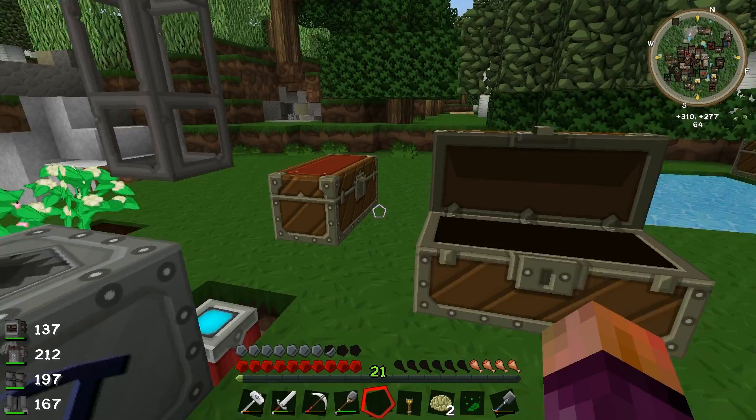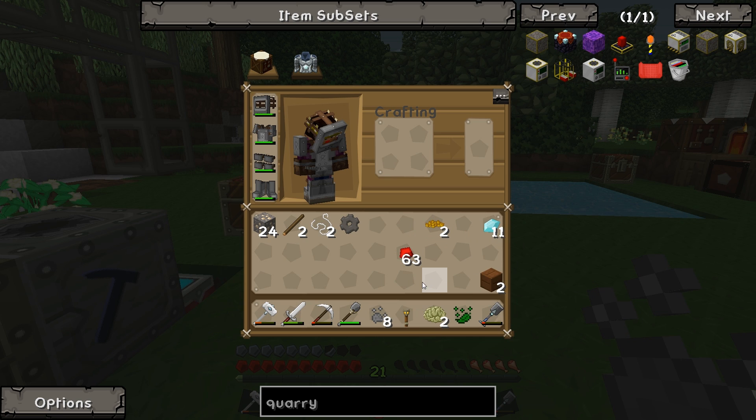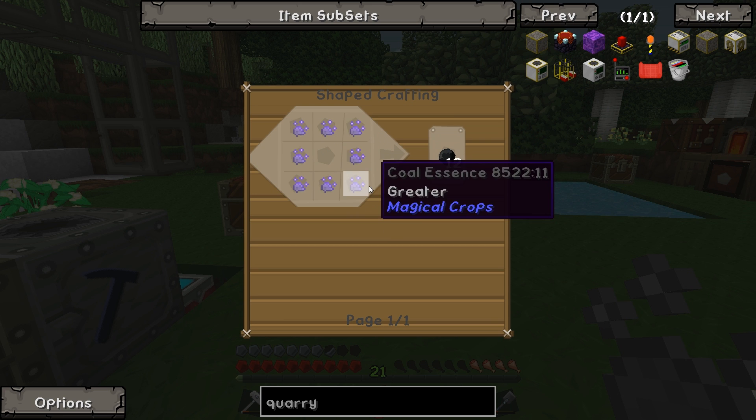How much of that stuff do we have now? We've got five in there, and we've got three more there. Do we need nine? I think we might need nine. Ooh, we can make it into greater core lessons if we want. So what can we use that for? I don't know — not too sure what the point of that is.